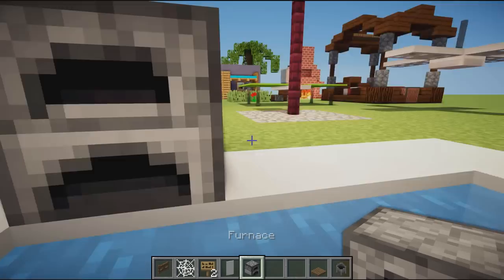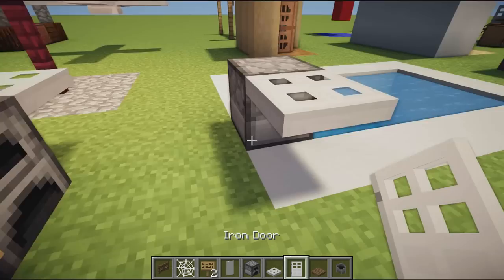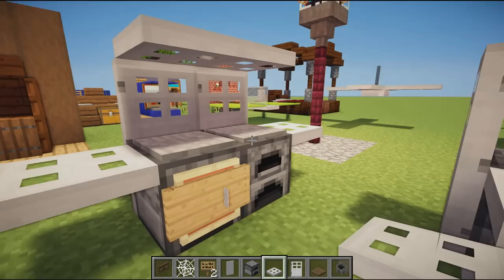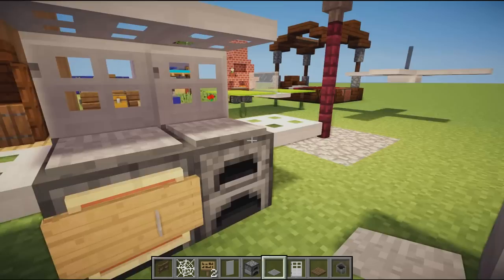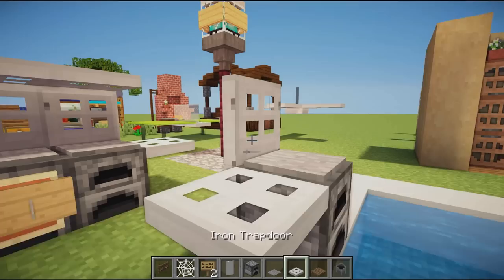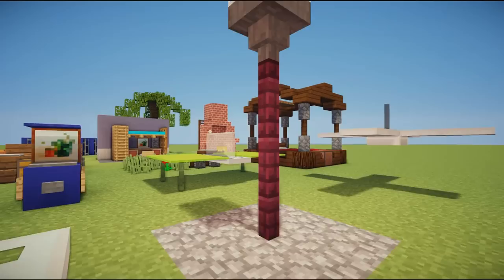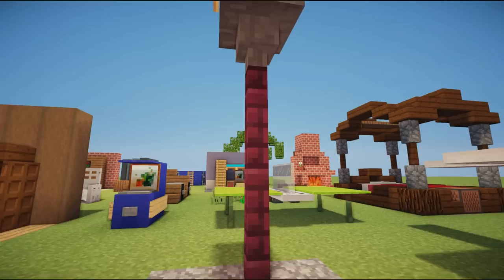The barbecue uses furnaces with trap doors either side, iron doors on the back, and more trap doors overhanging the top. Trap doors are very useful — you can place them anywhere. You shift-click and place your trap door above, remove the block, and there you go — overhanging. The pressure plate on top makes the barbecue look a little more realistic.